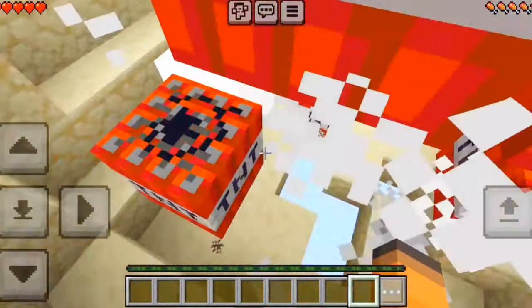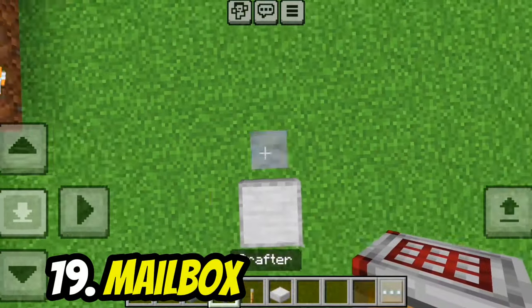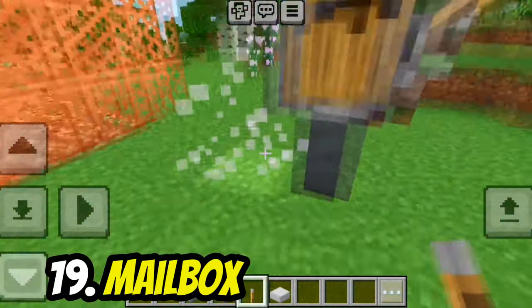If your friends are sending you gifts, you can make a mailbox using a polished tuff wall, a crafter, a slab, and a lever.